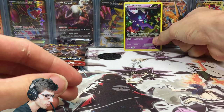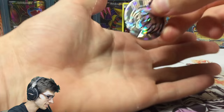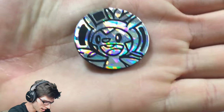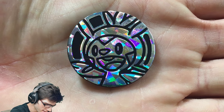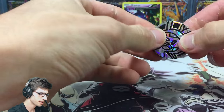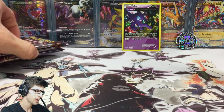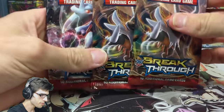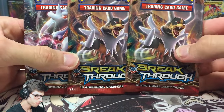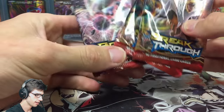Anyway, there's the promo - not bad. It is actually one of the better Sableye arts I've seen to date, so I appreciate that. The coin is pretty standard. Shame it couldn't be like a Sableye-themed coin, but anyway. We have three packs of Breakthrough: two Mega Houndoom packs and one Mega Mewtwo Y.